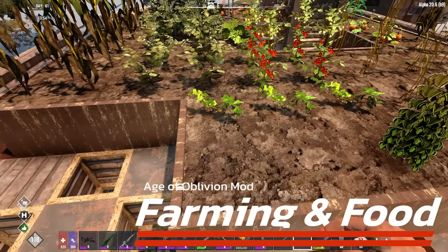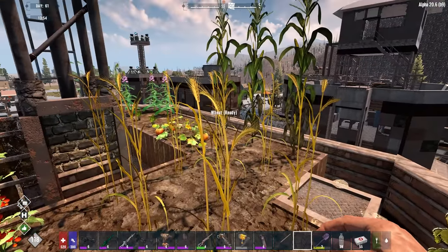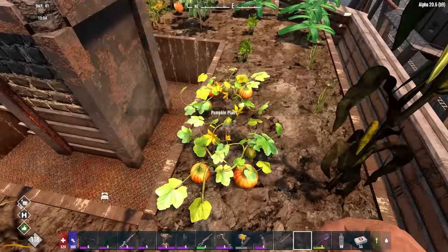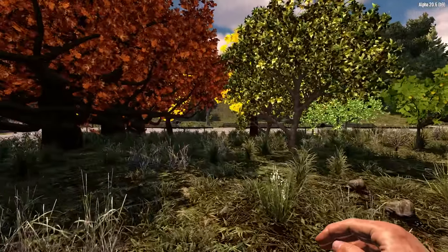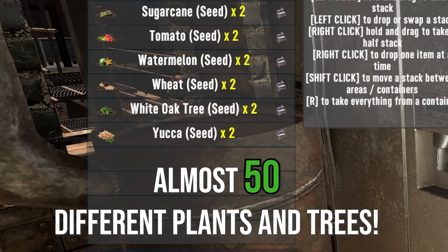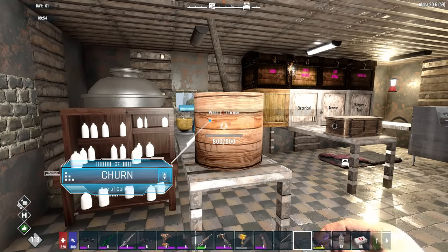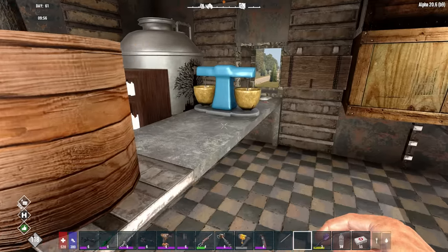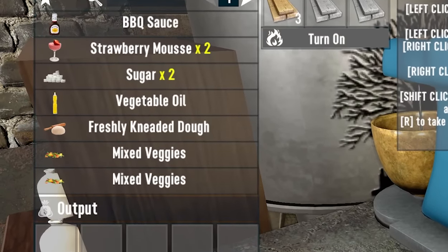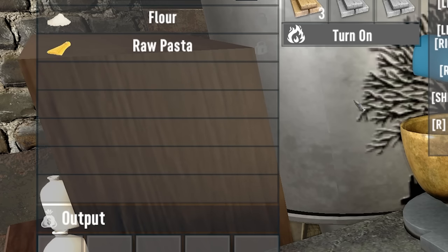For farming, the mod gives you the option of sticking with vanilla farm plots or you can use a garden hoe, which will allow you to plant directly on the soil. Moving to food, the mod blows the competition out of the water with what you can plant — different trees, wood-related trees, vegetables, herbs and plants. It also doesn't stop at just harvesting crops and adding them to a single oven or campfire. There are many workstations and add-on tools that can upgrade various stations, such as a churn for cheese, cream and butter, and a KitchenAid for making sugar — there is sugarcane in this mod — kneading dough, making sauces, pasta, oils and mixing vegetables.